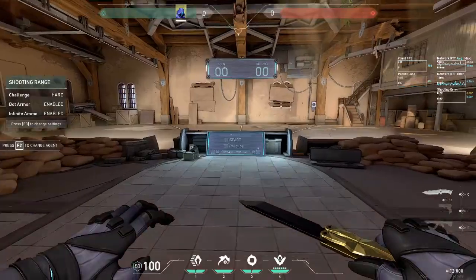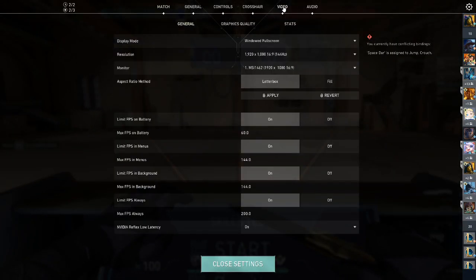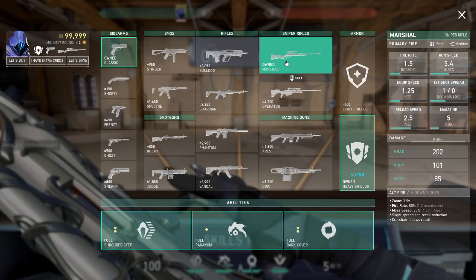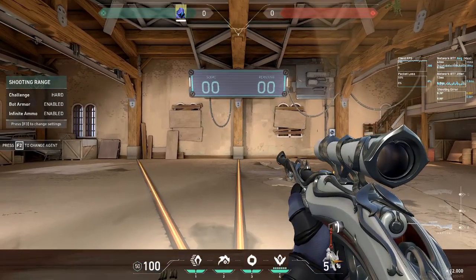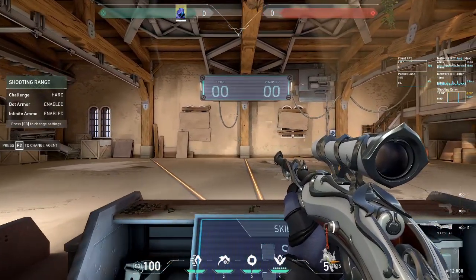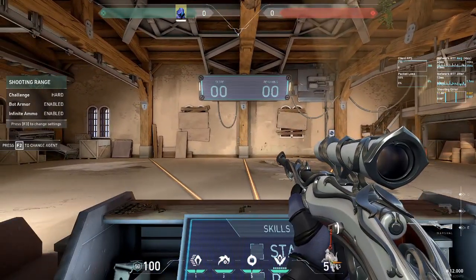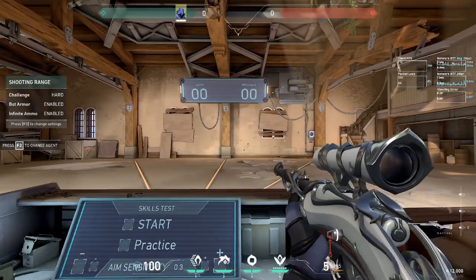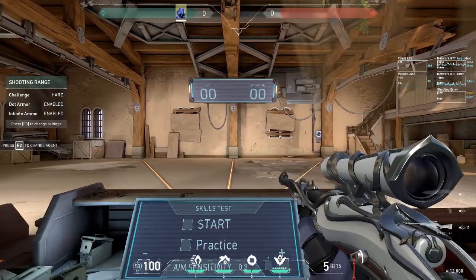Anyways, if you're learning how to strafeshoot for the first time, start out by turning on your shooting inaccuracy graph, heading to the practice range, and buying a marshal. We use the marshal because anything other than stationary accuracy while no-scoped is extremely inaccurate, and easier to see than always trying to watch the graph. Before setting up targets, first get used to alternating just A and D, always holding down exactly one movement key, so you're pretty much always in motion.